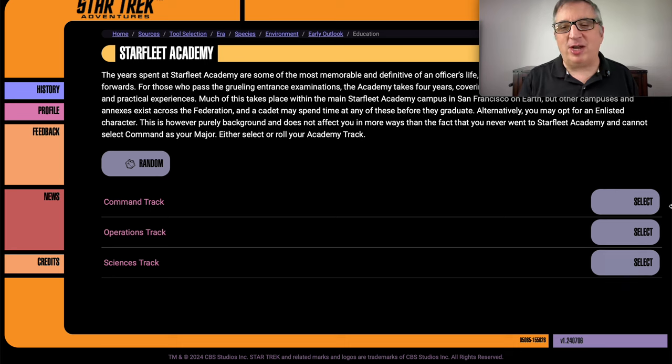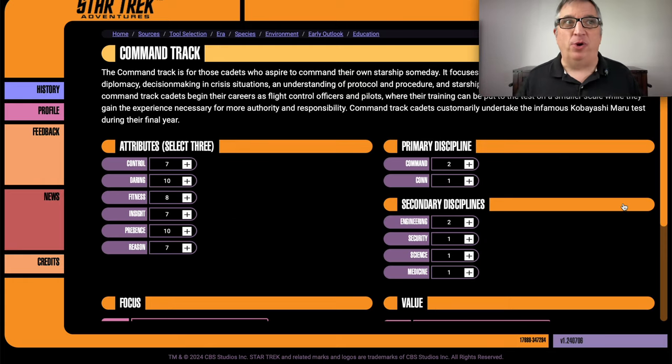Command track, operations track, science track. I want him to be a captain, so he's going to follow the command track. Now, Starfleet Academy is where he starts growing up — he starts to learn that the world isn't all about him and sometimes you need to step up to make things happen. I said on this show before that characters should have something that's low, but Star Trek is an exception — everyone on the Enterprise is hyper-competent, not only good at what they do, they're the best at what they do. The one exception I can come up with is Barclay — Reginald Barclay.